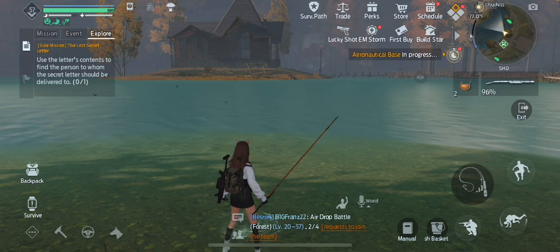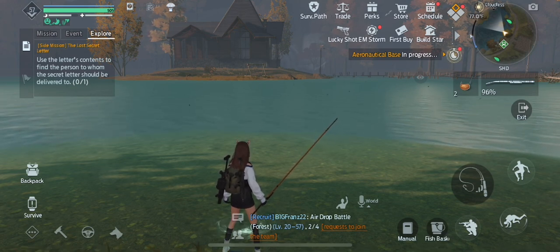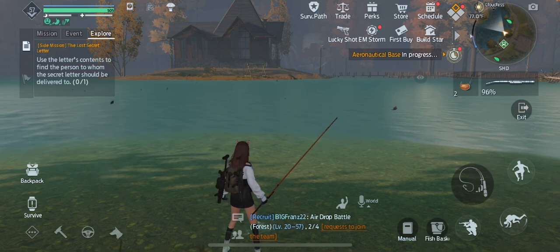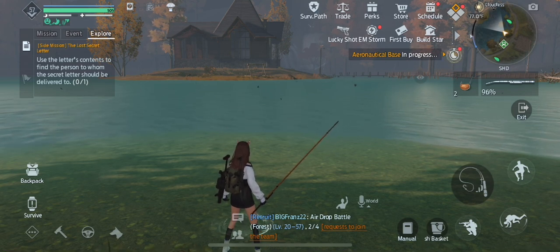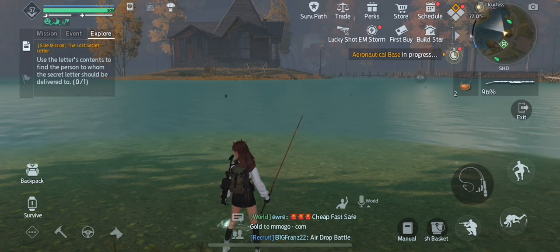To exit fishing, you just hit the exit button to the middle right of your screen where it says exit. Then you open up your backpack and select your weapon or whatever and then it will take it off your screen.